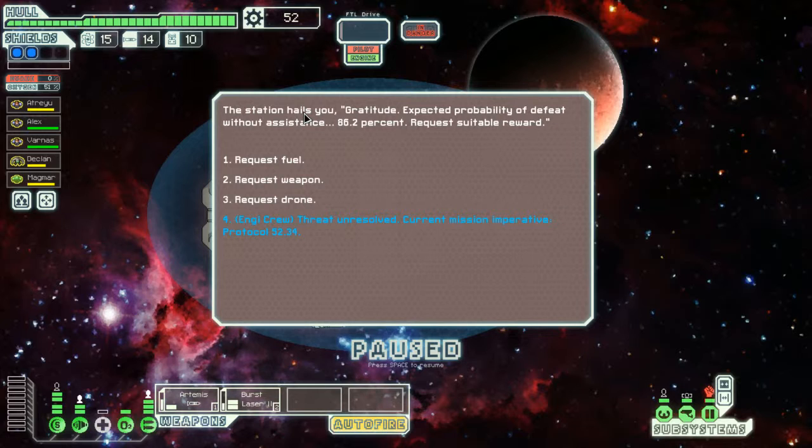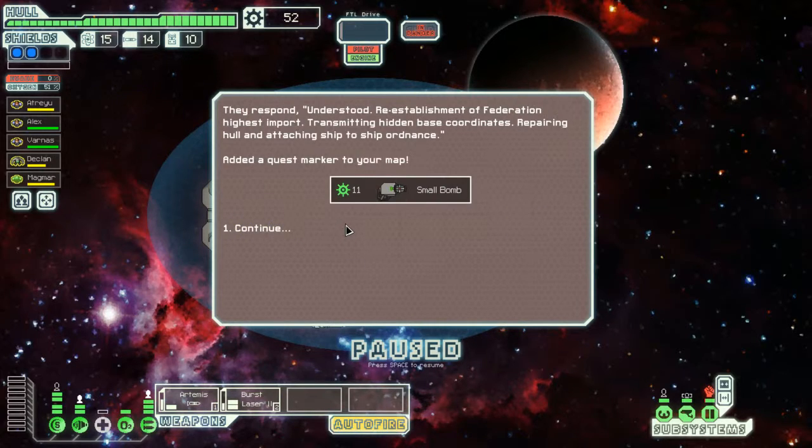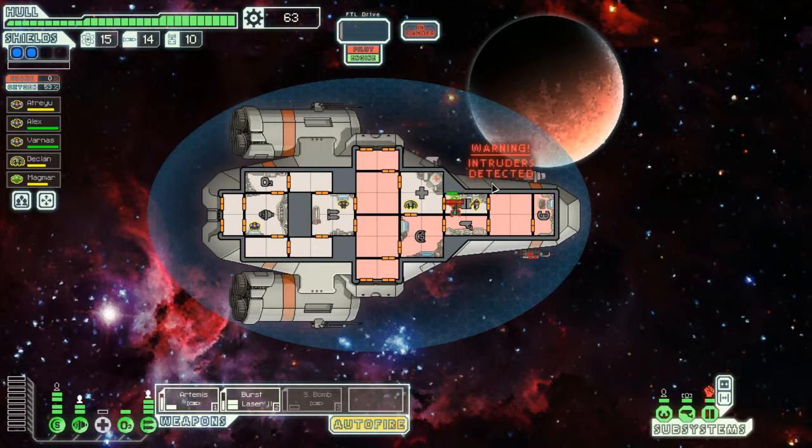Station hails your gratitude - expected probability of defeat without resistance: 86.2%. This spot understood reestablishment of federation, transmitting hidden base coordinates. I didn't even... I've never seen that before, and I've played quite a lot of this game. Wow, that's going to be very useful. Hidden base - I wonder what that's going to be about.